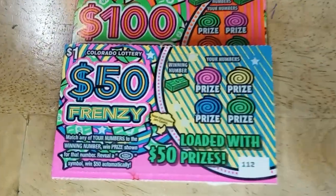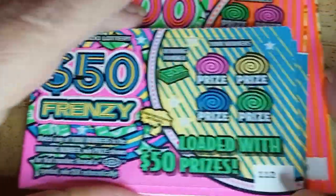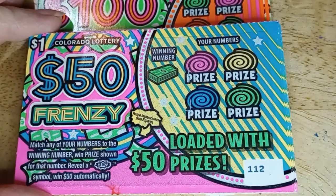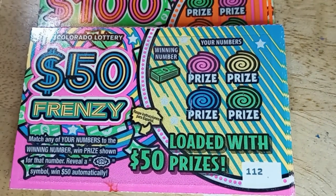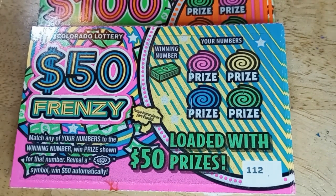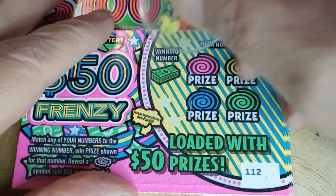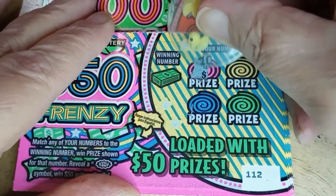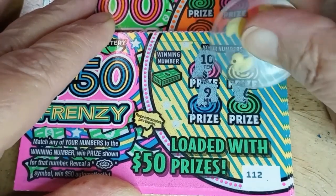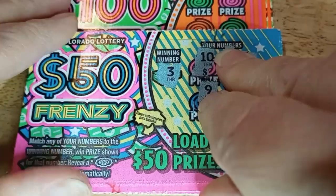I can probably do it while I'm chatting with you. Fairly easy on these, and we'll get started. Since these are just $1 cards, I'm not going to scratch off the letters. We're just going to go and see if we can find that burst that says $50 or $100. Still looking — got a 10, a 5, a 9, 6, nope, 3. So the first one's not there.